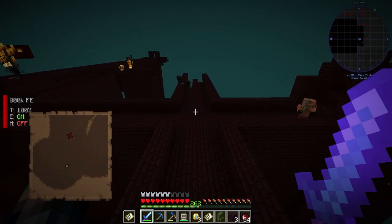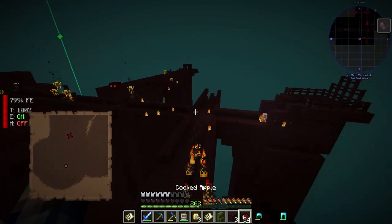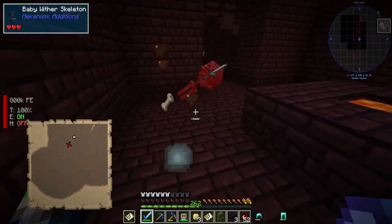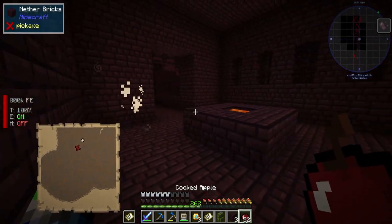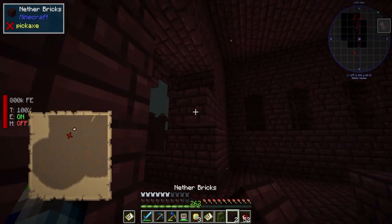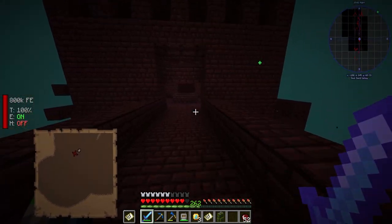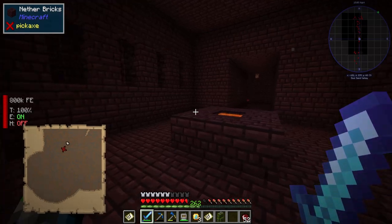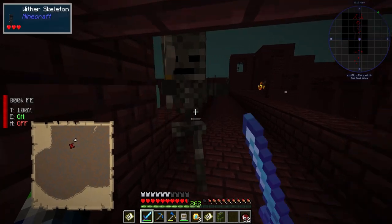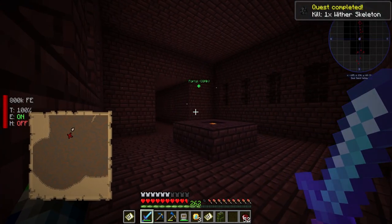We got some wither skellies here. These are small ones — they're cheating! That didn't count. But we can bait these guys in. Hello. There we go — we got him.